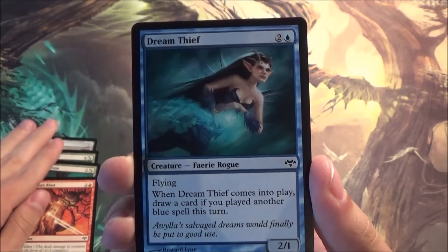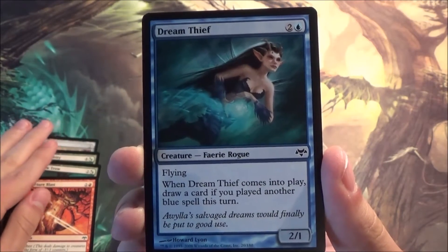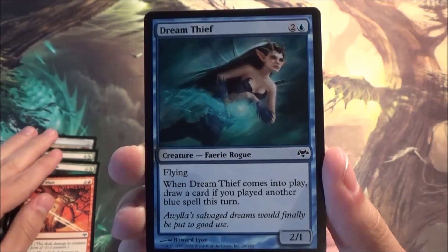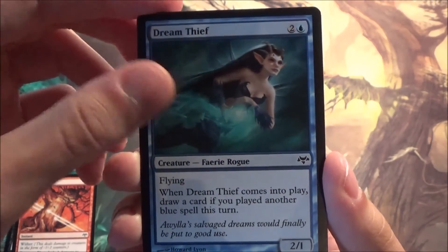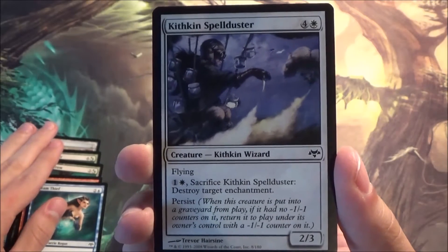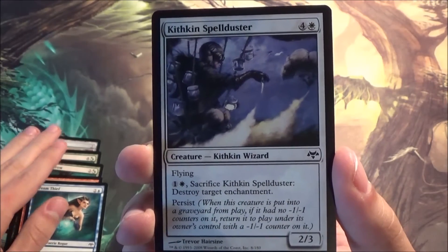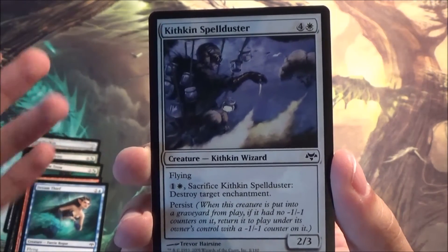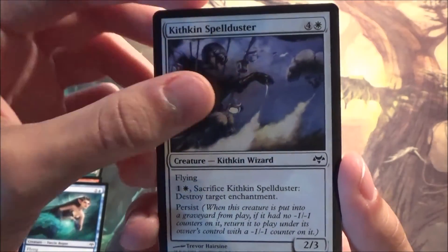Sexy art — Dream Thief. You draw a card if you played another blue spell. Not too bad, I like it, but I think this card will be at its best in limited. Here we have another persist card that kills enchantments, has flying itself, and you can do this two times if you want — sacrifice it, return it to play, and do it again. Five mana is quite expensive to be honest.